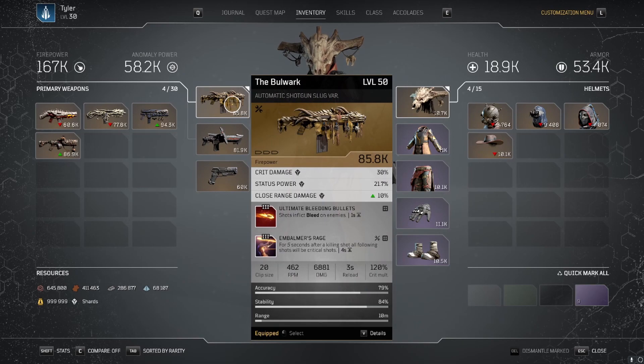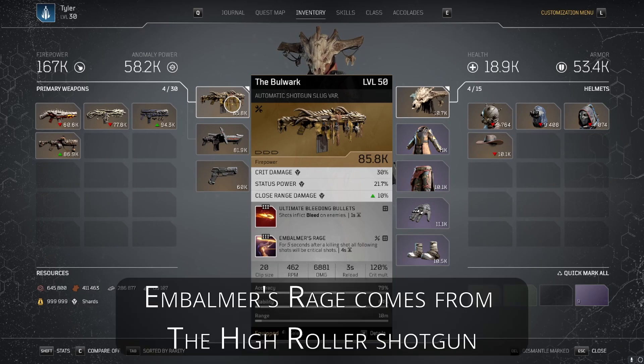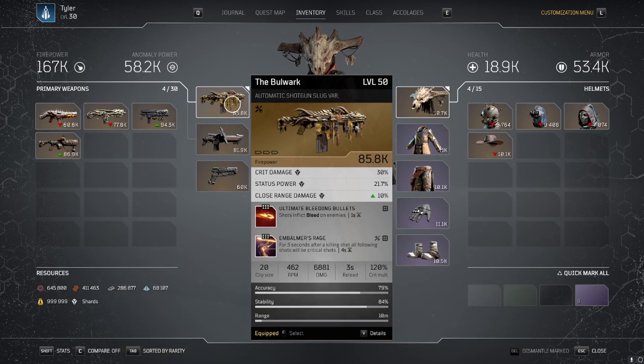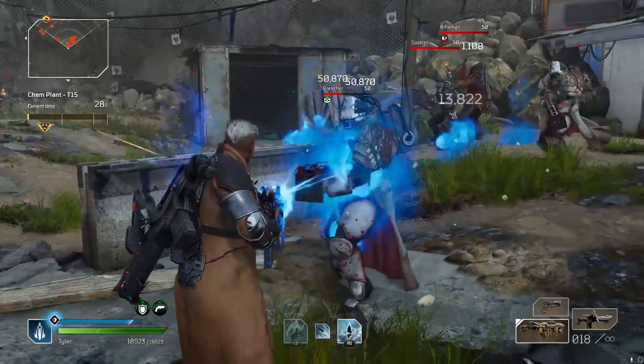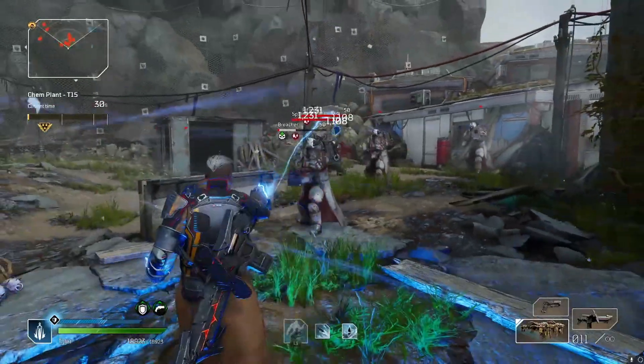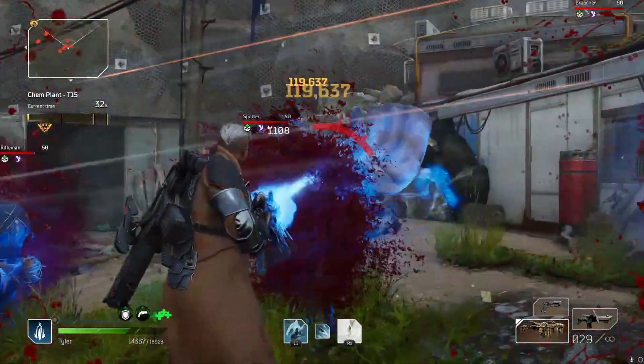On the Bulwark I'm using Ultimate Bleeding Bullets, but the main one here is Embalmer's Rage. For 5 seconds after a killing shot, all following shots will be critical shots. And you can keep this going if you keep getting kills.